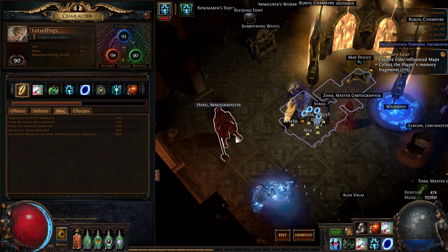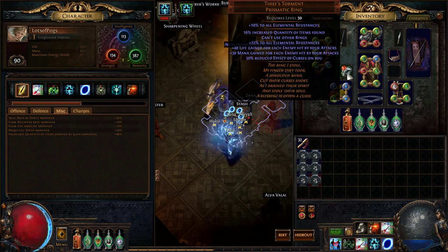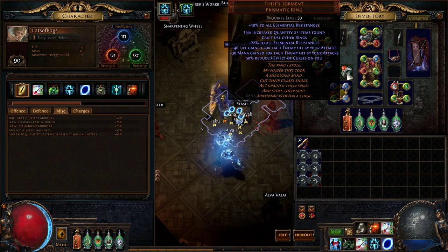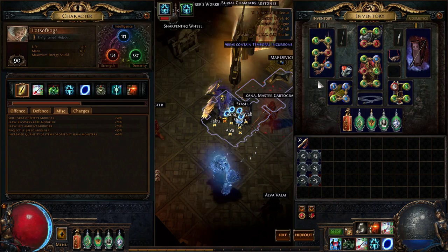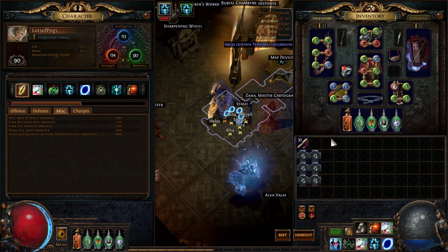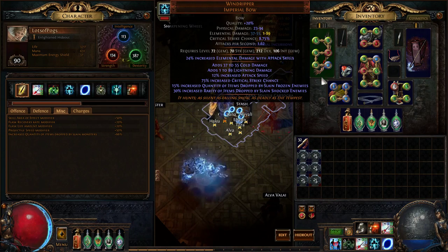I'm running 66% quantity right now. My goal is to drop this ring, get a 10% Ventor's because I'm going to really need the resistances, and then get a Pariah for 15% — so that'd be 25%, adding 9% quantity, putting me at 75% total. Then I'd be at 90% quantity with some upgrades — that would probably be the endgame goal. Two Pariahs would be even better, bringing it to 95% quantity. That's a lot of damn quantity.